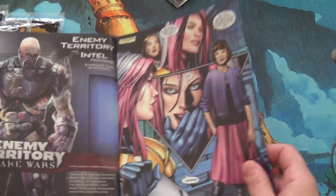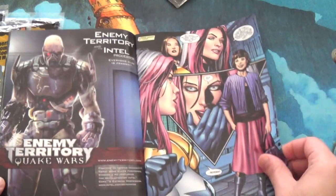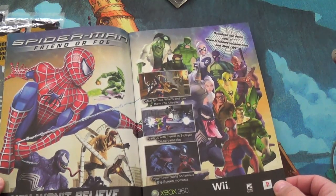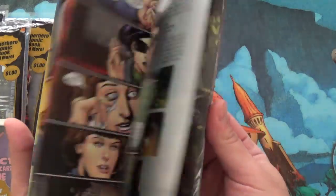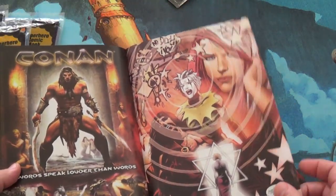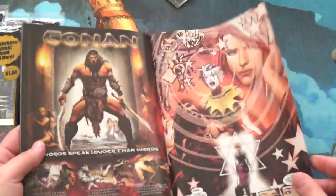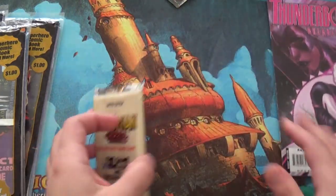How old is this comic? Enemy Territory Quake Wars — PC. You can always tell how old... 360. So this isn't a new comic by any means. It's not an old one. Art's neat. Page quality's good. It's got the nice glossy... Conan! Oh, there's a JonTron reference for you. I think he did a little tiny review of that game. Alright, cool.